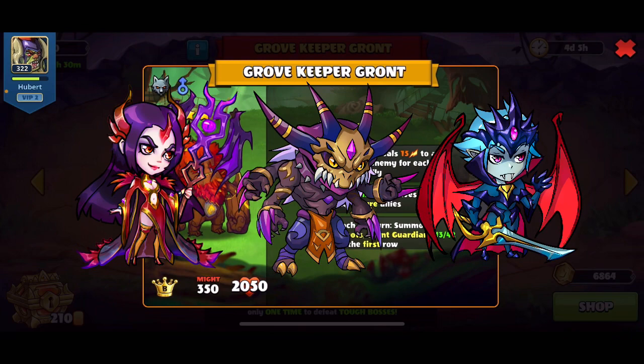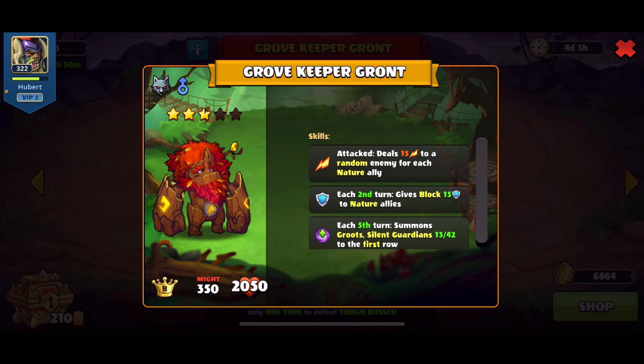Some suggested solutions: the first one is vampire heroes like the red woman, Dominos, or Villar, so you can attack the enemy and deal damage to the wallard. Based on the first skill, attacking the wallard will deal 15 damage to a random enemy for each nature alive. Kill the enemies with vampire heroes first, then deal damage to the wallard.